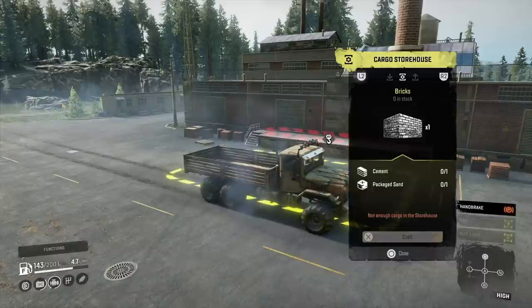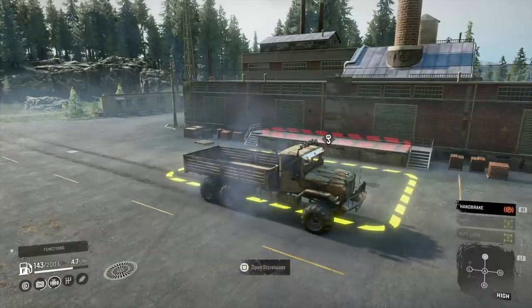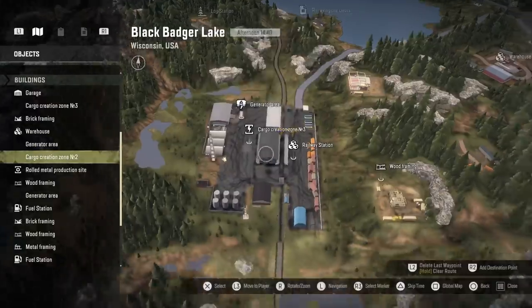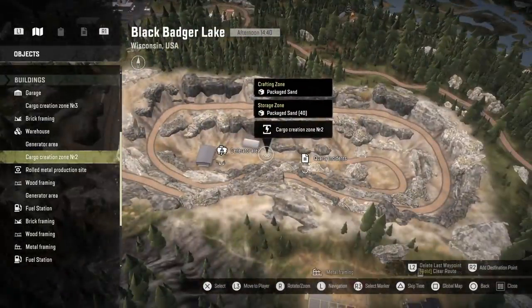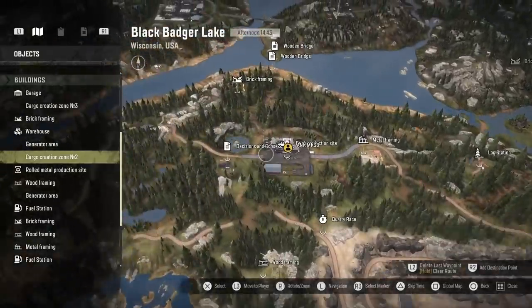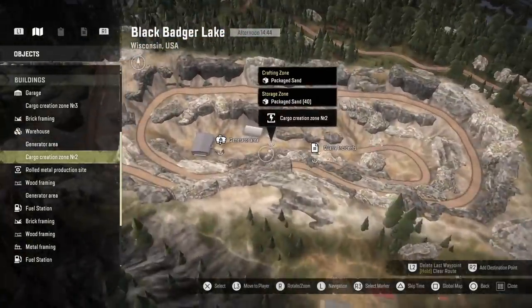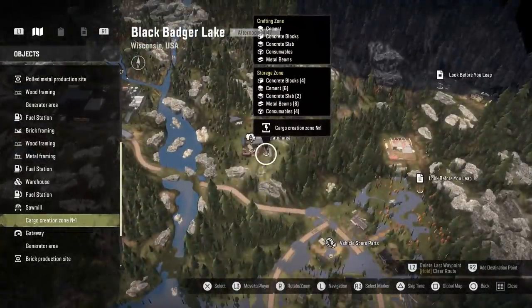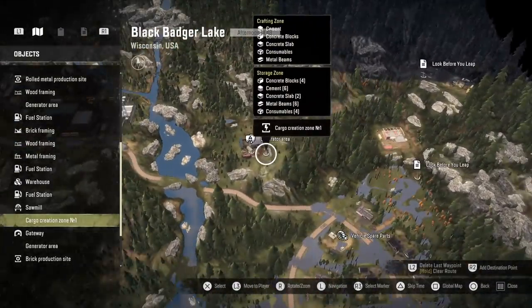This is the brick plant, and for that you need one cement and one packaged sand. Packaged sand you get from Cargo Creation Zone 2 which is in the quarry - I went there the other day with a generator and some fuel and built 40 lots of packaged sand. It's only about 100 fuel per packaged sand. You get cement from Cargo Creation Zone 1. So in theory we've got unlimited bricks, because I've got unlimited packaged sand and unlimited cement. That's everything I've unlocked - that'll prepare me up for the next missions going along.